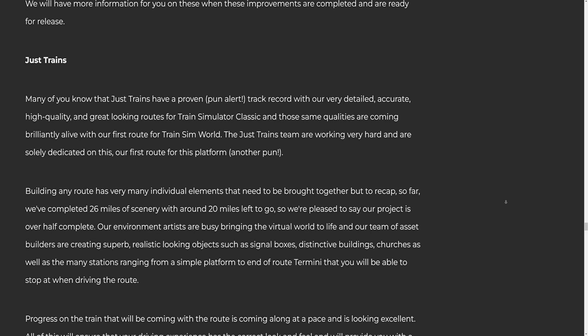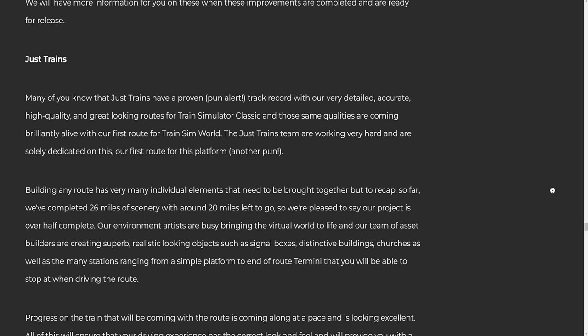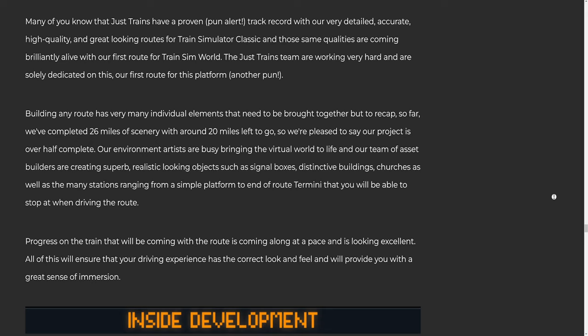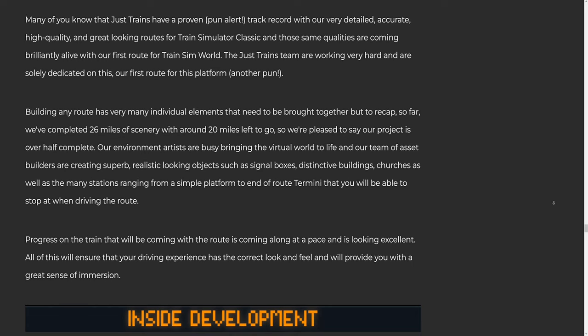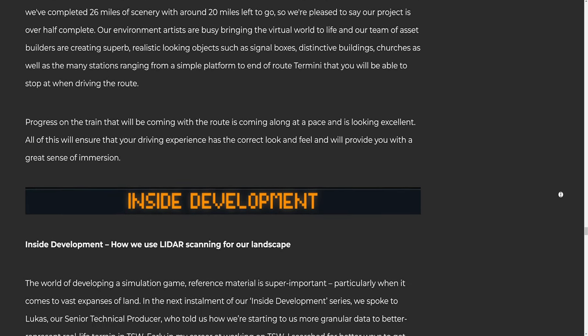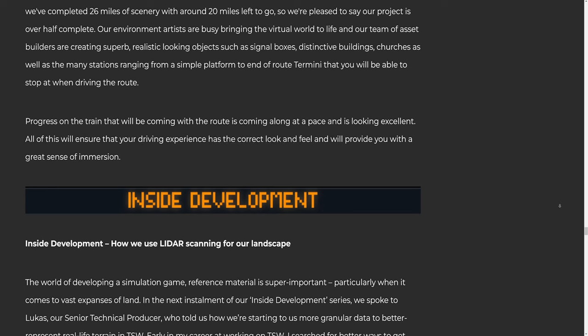Many of you know that Just Trains have a proven track record with very detailed, accurate, high quality, and great looking routes for Train Simulator Classic, and those same qualities are coming brilliantly alive with their first route for Train Sim World. The Just Trains team are working very hard and are solely dedicated on this their first route for this platform. Building any route has very many individual elements that need to be brought together. So far they've completed 26 miles of scenery with around 20 miles left to go, so the project is over half complete. Their environment artists are busy bringing the virtual world to life, creating superb realistic objects such as signal boxes, distinctive buildings, churches, and the many stations ranging from a simple platform to end-of-route stops. Progress on the train coming with the route is looking excellent.